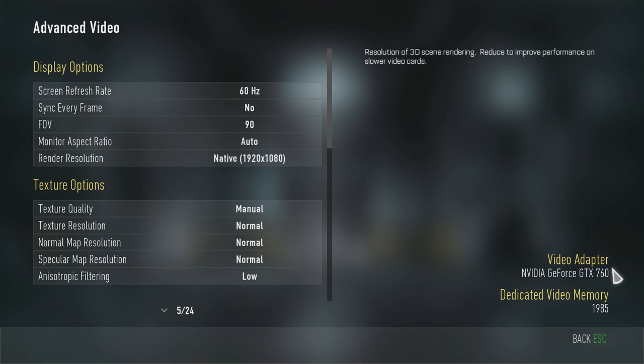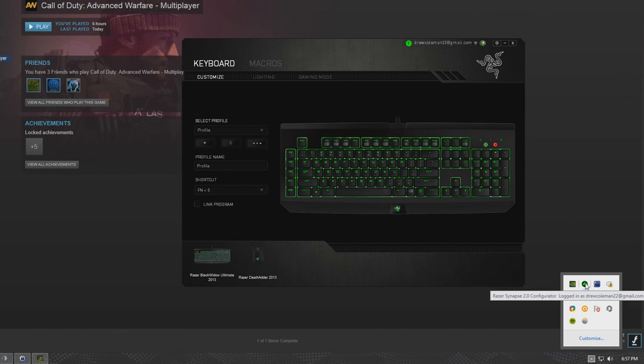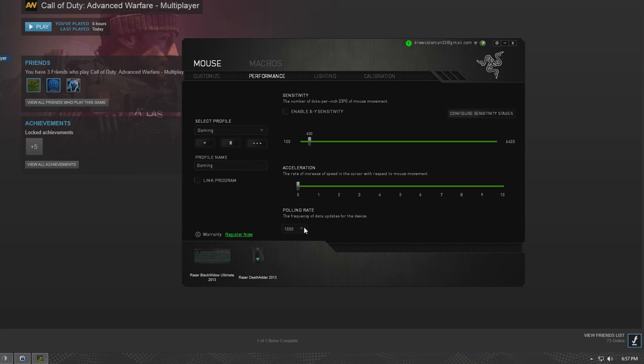Another tip: to fix mouse stuttering or random mouse acceleration, if you have a Razer product, open up Razer Synapse 2.0 and go to Mouse. This will stop your mouse stutter and mouse acceleration. Go to Performance and then change your polling rate to 125 — that should fix the mouse stutter and random acceleration.